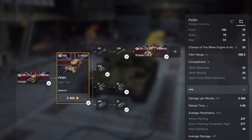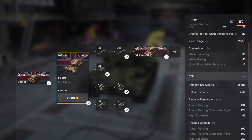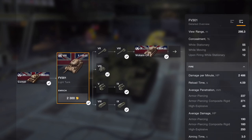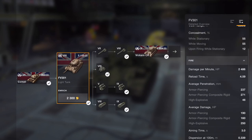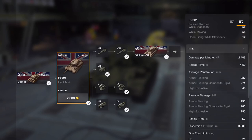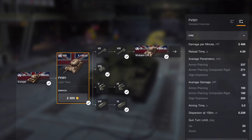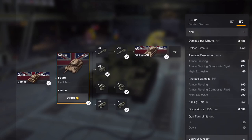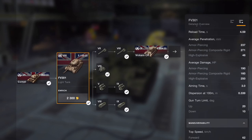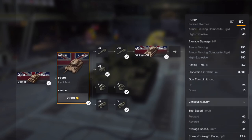DPM is 2486, which is really nice, with a reload time of just shy of 5 seconds. Penetration is what really gives this tank a good advantage: 237 on its main AP, 271 on its APCR, and 46 on its HE. Damage-wise you're knocking out 190 on AP, 160 APCR, and up to 250 on HE. Aim time is 3 seconds, gun depression is 10 degrees — really helpful — and the speed is 62 forwards, 20 backwards, with an average of 44.